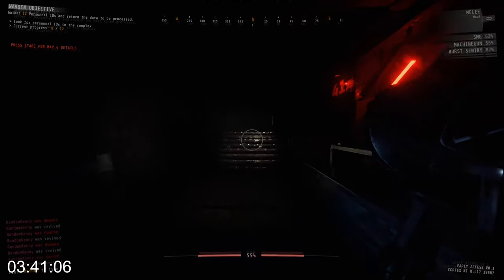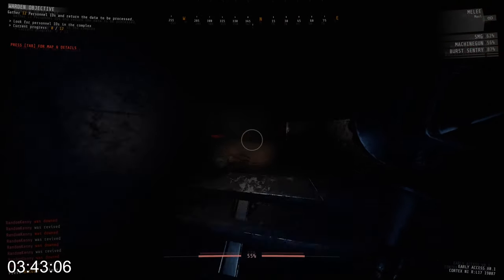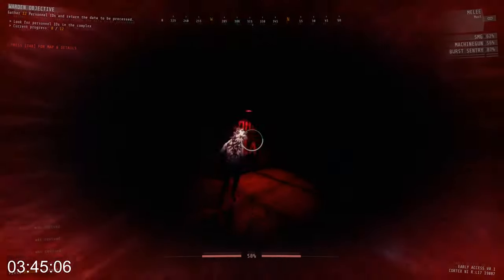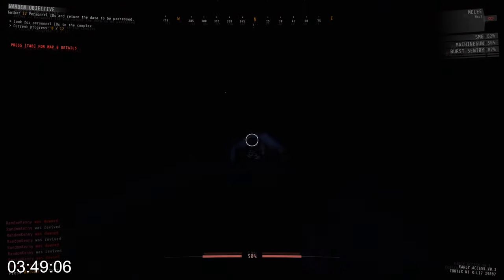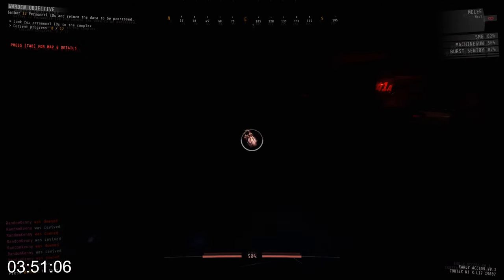You can hit up arrow to do the last command, then basically just hit up arrow, delete the last character, and replace it with the next zone you want to check. That's how I'm quickly able to check all the zones.